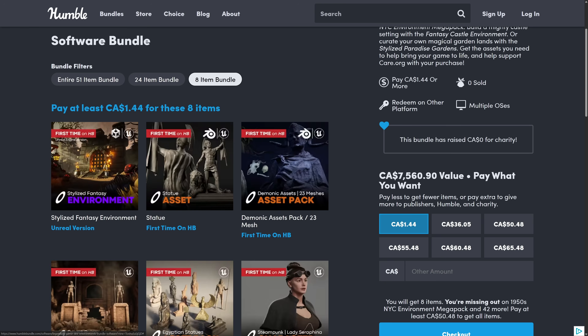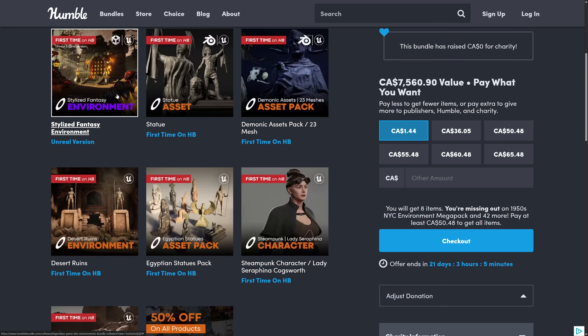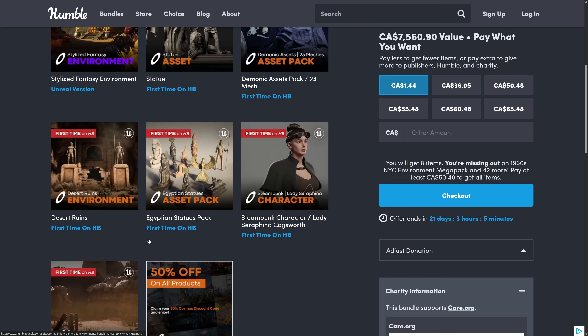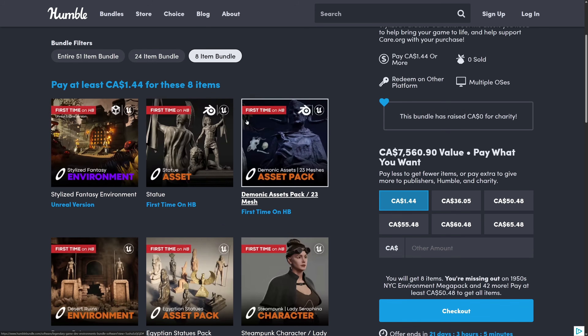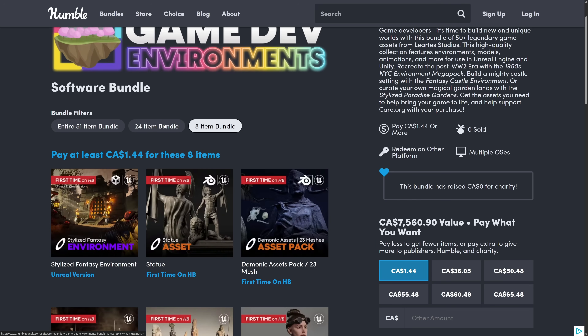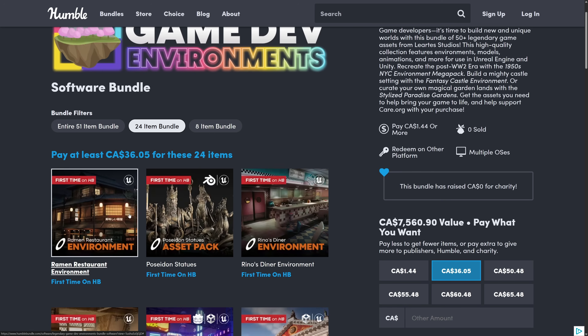You're getting 51 items total for $35 USD. There are three tiers. The first tier is the $1 tier, where you're getting some characters — a steampunk character — a discount code, some asset packs, and so on. Again, first time on Humble for basically everything you're seeing here, which is very cool.